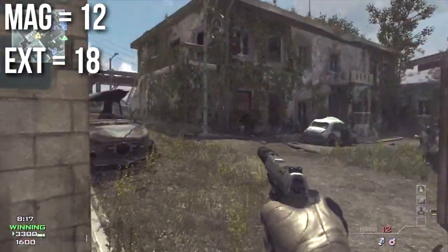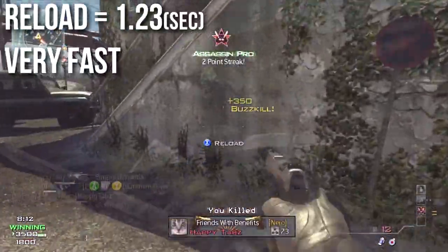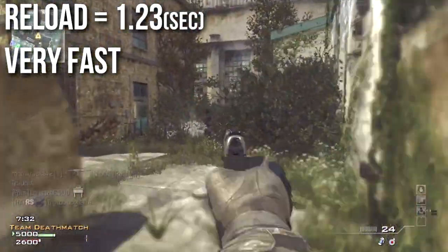It has 12 rounds in the magazine normally, or 18 rounds should you choose to go extended mags. It reloads in 1.23 seconds, which is just barely slower than the USP and still incredibly fast.